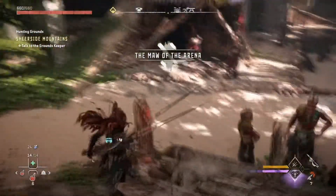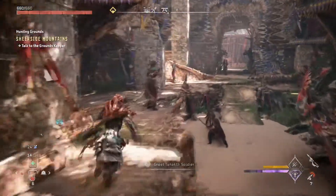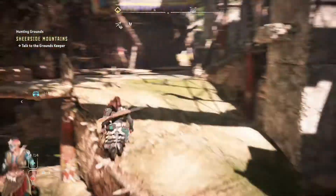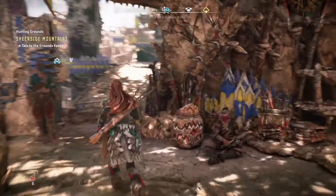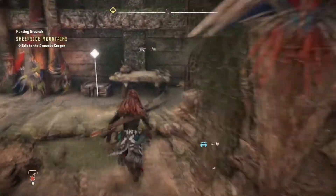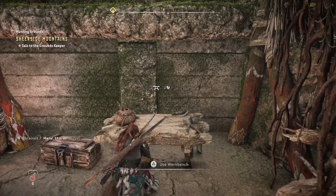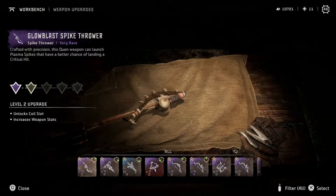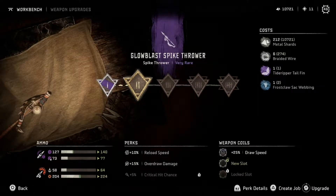I think I might be able to pull off that Shell Snapper one. Hold up a second. This Spike Thrower is like the strongest thing in the game. Where is the workbench? Can I upgrade this Spike Thrower at all? I needed the Tide Ripper Tailfin and a Frost Claw Sac Webbing. What are the odds? New slot, very good. Very useful.